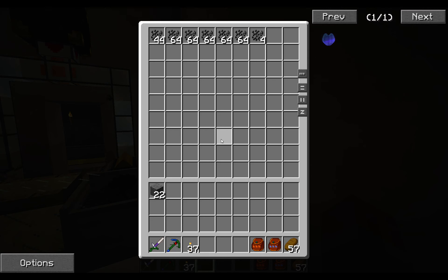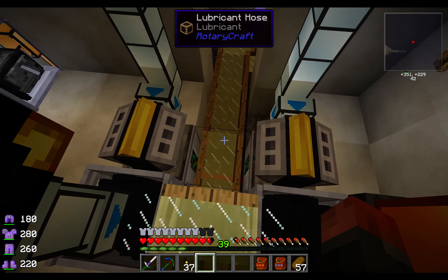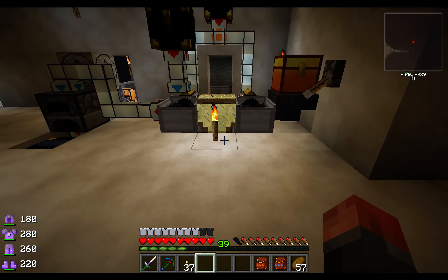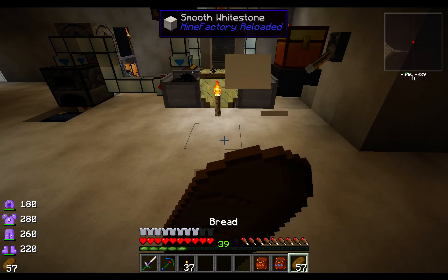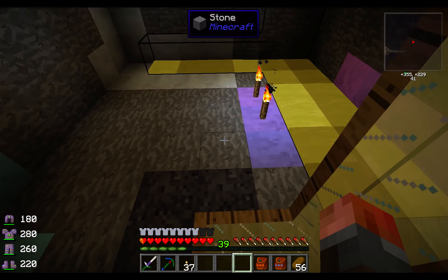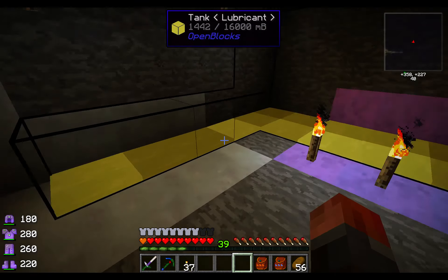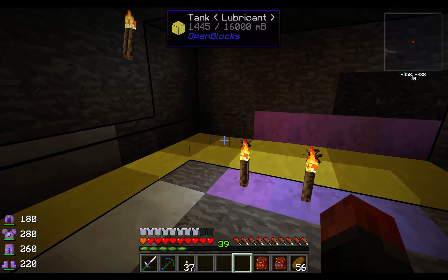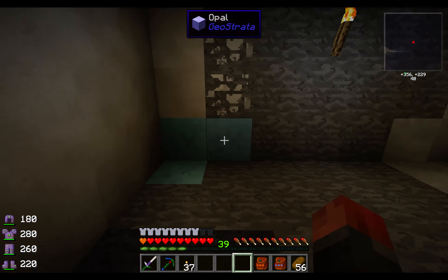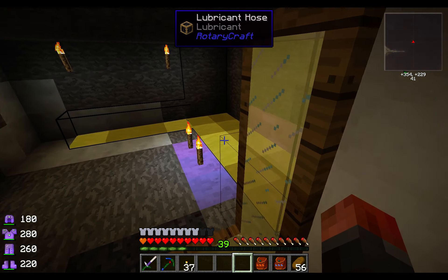This one just takes a manual chest of canola seeds for now and grinds them into lubricant. The lubricant goes down this lubricant hose, which is the same as water hose except instead of using steel in the recipe, you use wood planks to cover. Back here I've got the lubricant going into an open-blocks tank. There's obviously a lot of open-blocks tanks in use here and I will fill this up further. You don't tend to use lubricant that quickly unless you get to hydrokinetic engines, which is going to be a subject for another episode.